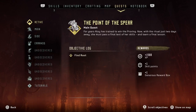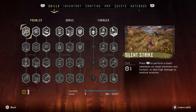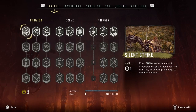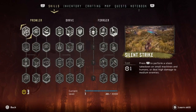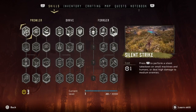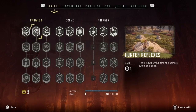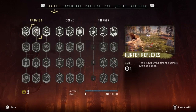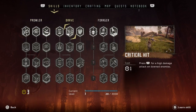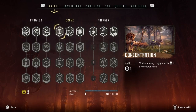We got a whole bunch of stuff going on in here. We got three skills we can get. When I did my first little run just to get used to the game, I picked a few things but kind of wanted to pick a little different. What I did on my first time is I picked the silent strike, the hunter reflexes, and the concentration — that's what I picked at first.